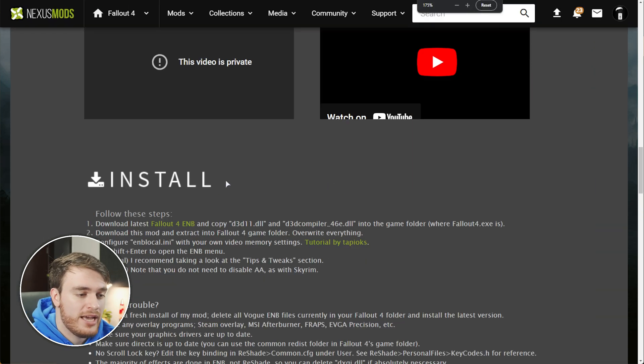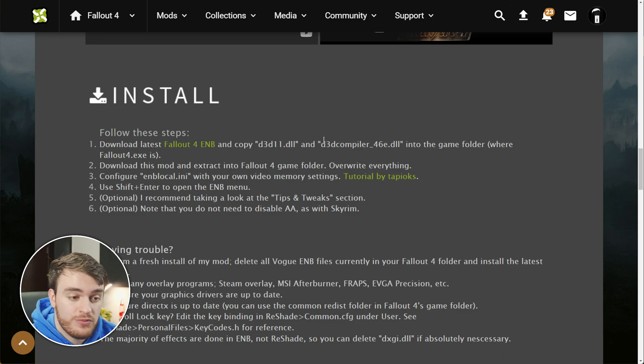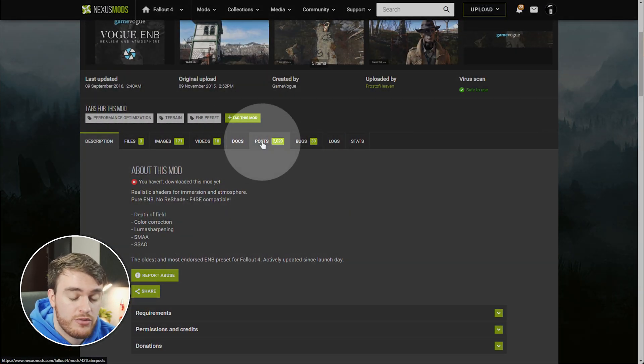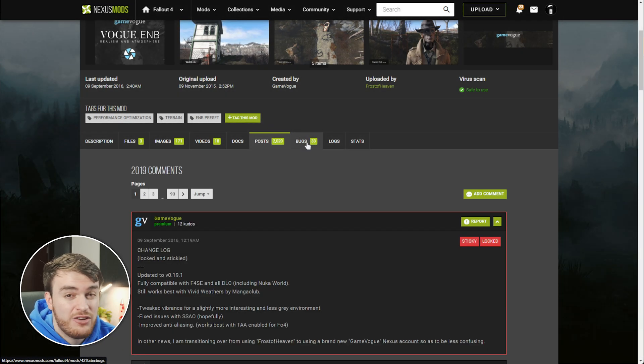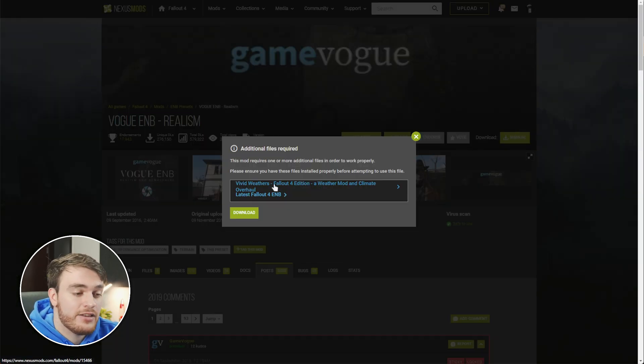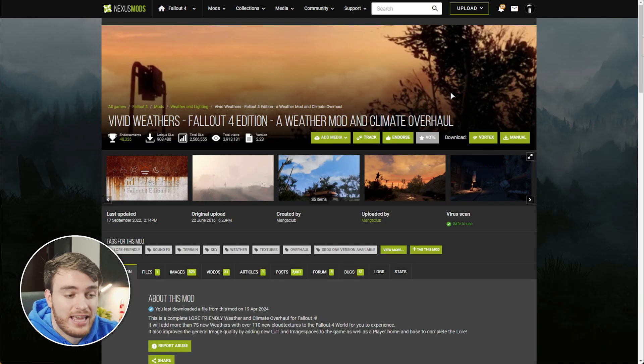Essentially, from that page, you'll go ahead and download a zip file, copy two files from it to the main game folder where Fallout 4 is, then configure your video memory settings in the local INI file — there's a tutorial linked there. We can use Shift+Enter when in-game to open the ENB menu and customize it further. If you find that you're getting flickering, you can check the Posts page and the Bugs page, where it suggests to disable the in-game SSAO first, which I'd recommend. Unfortunately I'll need to skip over the ENB install, but it did link us to the Vivid Weathers overhaul, which should improve how the game looks quite a bit.